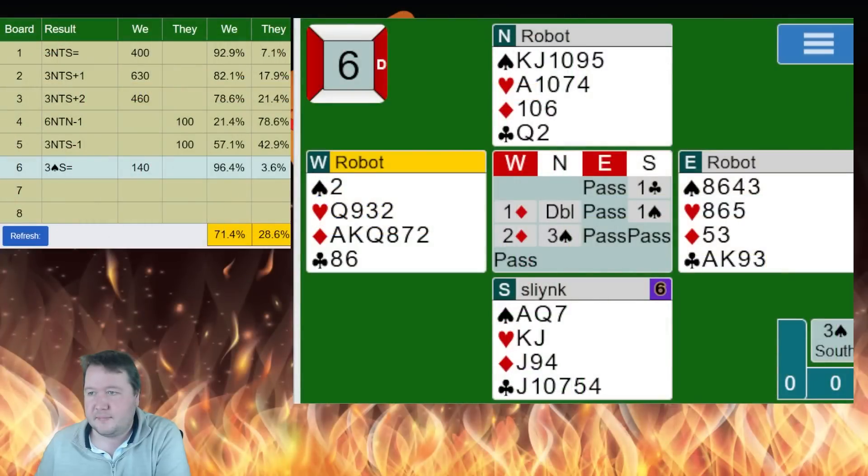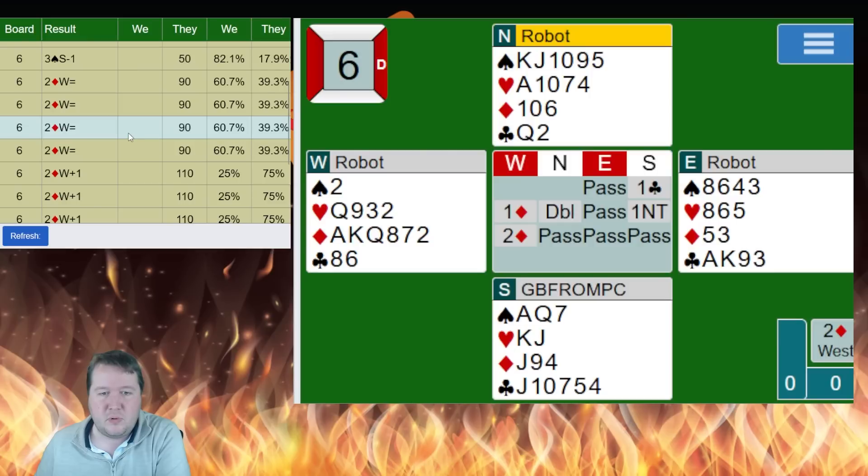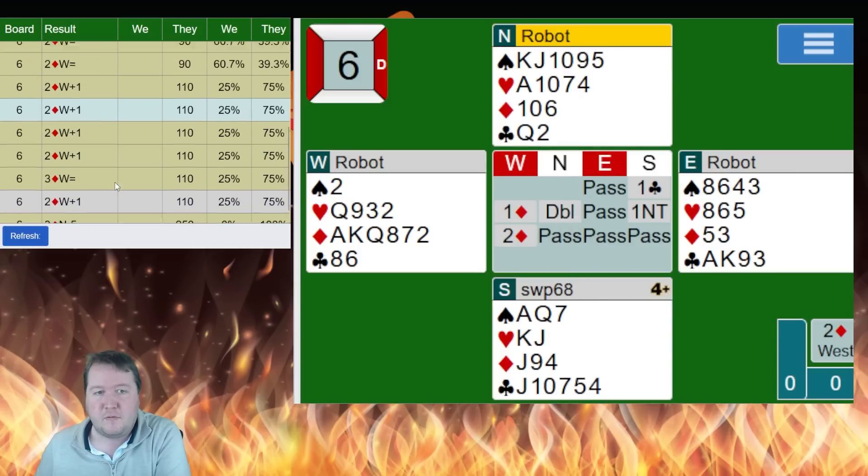96 percent. A bunch of people rebid one no trump — notice how north can't find the five-three spade fit that way. That's why I really like reserving the double for precisely four-four.